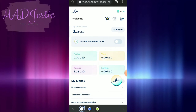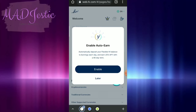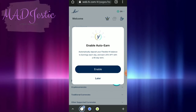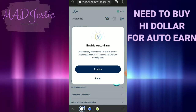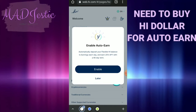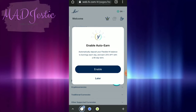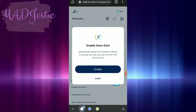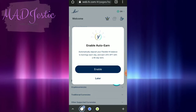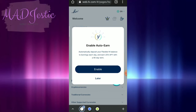Ngayon, try natin i-enable yung earn. So pag in-automatic natin deposit your flexible high balance to earnings each day and earn 25% annual per yield with a 90-day term. So it's for three months — three months, yes. Naka-close kayo for fixed three months.